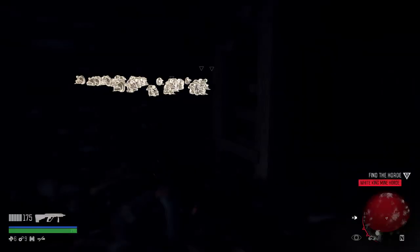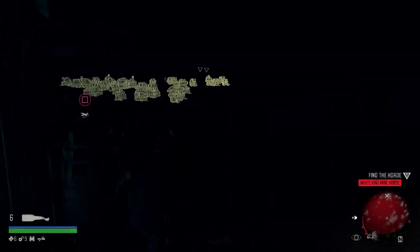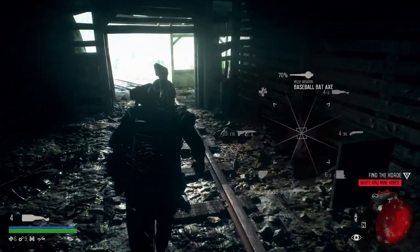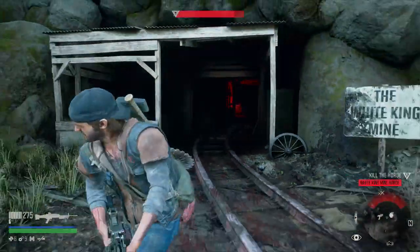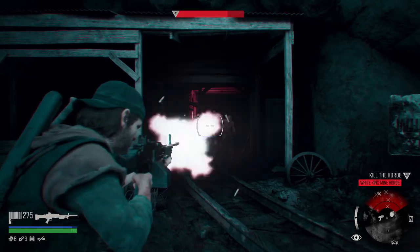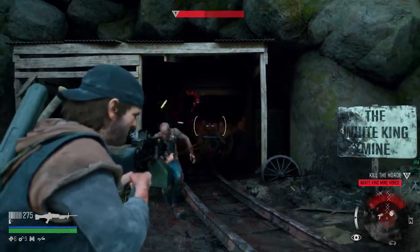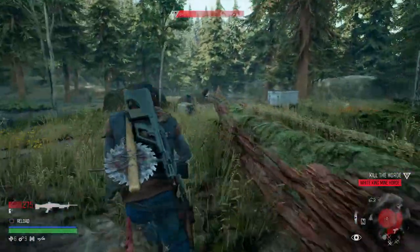We're approaching the horde now — it's relatively big. I'm only going to use stuff I think I'd have early on, so I'll use Molotov cocktails, pipe bombs, and things like that to get it started. The gun you mainly want to use is going to be the MG45. We'll get them early while we get the chance. It's quite a big horde by the looks of things — it might be quite a long battle.